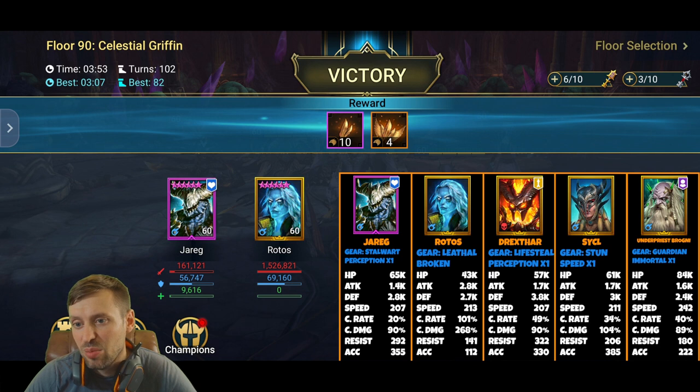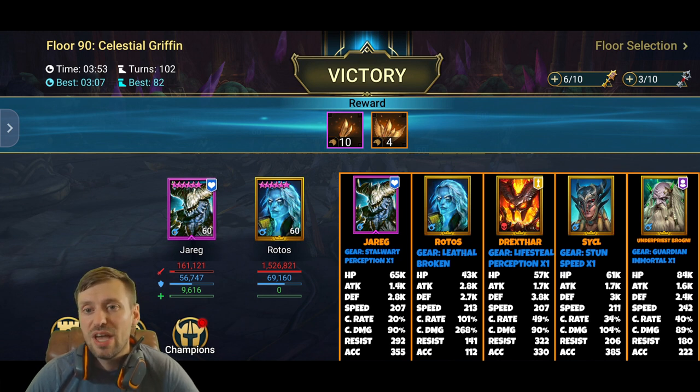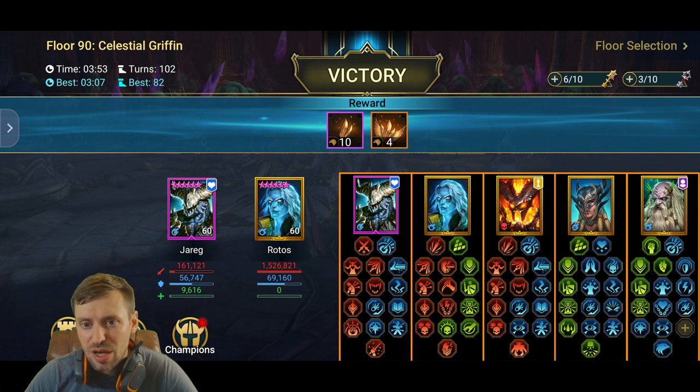Brogni is in the Guardian set, which helps reduce damage for the whole team, plus Immortal for extra healing. He has 84k HP — HP is the big stat here. Speed is 242, and I don't have much Accuracy or Resistance on him since this is a PvE build focused on keeping the team alive. For Hydra you'd stack Accuracy so he lands HP Burn on the heads. Masteries: Jarreg PvE, Rotos PvP, Direct Star, Seal, and Brogni all PvE.